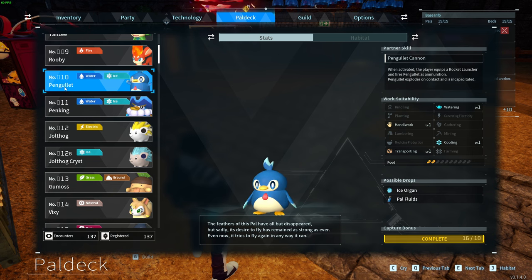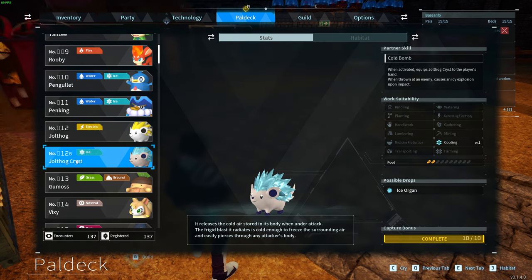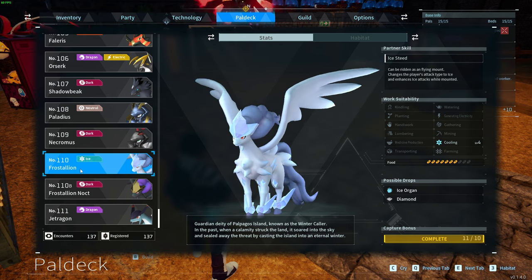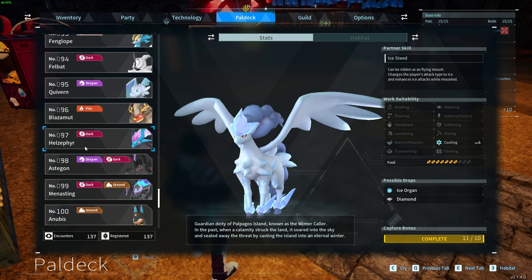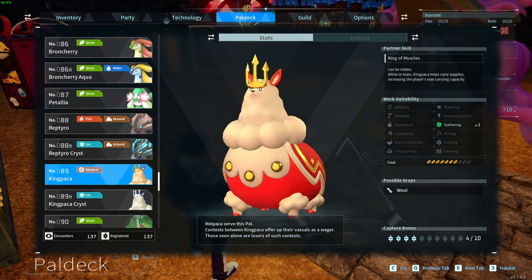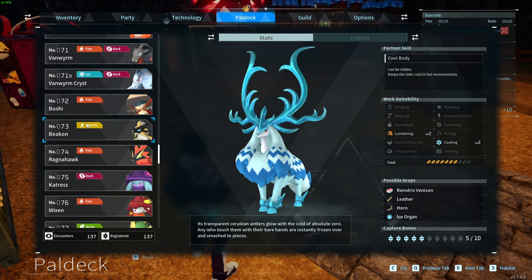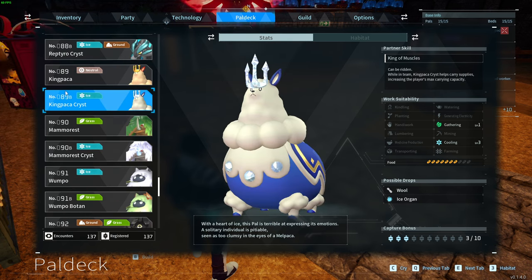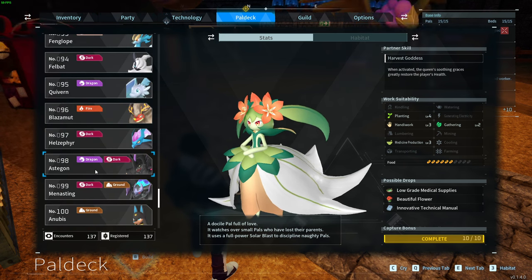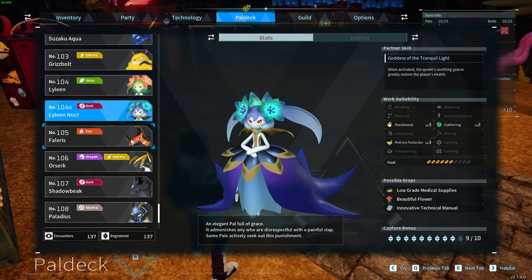Once again PANGOLET number 10 can be used with JOLTHAUK number 12 in order to get the JOLTHAUK CRYST number 12B. This one is rather for the late game, but you can use number 110 FORSTALLION with the HELLZEPHIR number 97 in order to get FORSTALLION NOCT number 110B. Use KINGPAKA number 89 with REYHUNDRIX number 59 in order to get KINGPAKA CRYST number 89B. LYLIN number 104 can be combined with MENASTING number 99 in order to get LYLIN NOCT 104B.